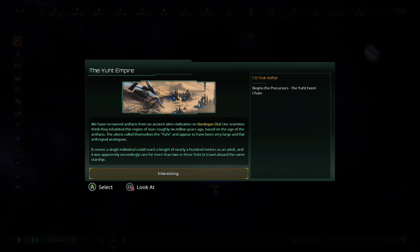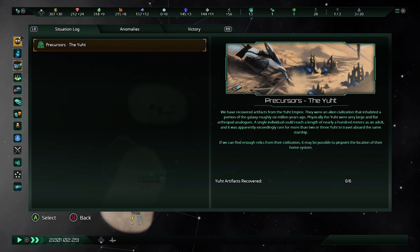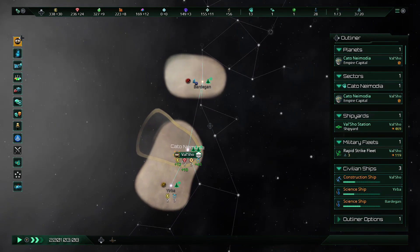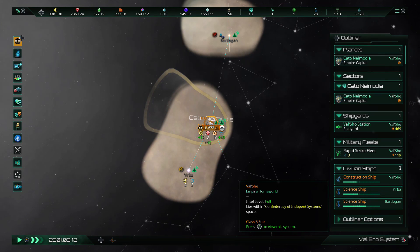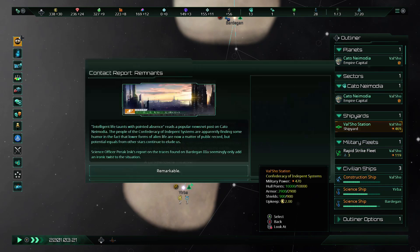Here's one of the longer story chains. 'We have recovered artifacts of an ancient alien civilization on Bardigan 3. Our scientists think they inhabited this region of stars roughly 6 million years ago based on the age of the artifacts. The aliens called themselves the Ute and appear to have been very large and flat — a single individual could reach a length of roughly 100 meters as an adult.' That is ridiculous! So that triggers one of the larger story events, where we're supposed to go find all the artifacts from that civilization. If we do, we get a pretty cool bonus — sometimes you find their homeworld, which is a really powerful early game system.